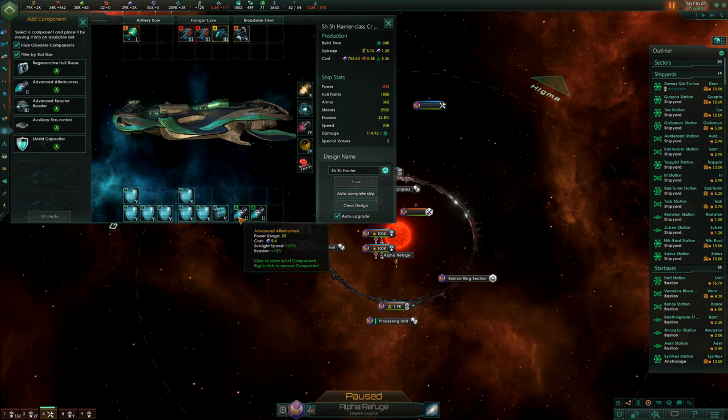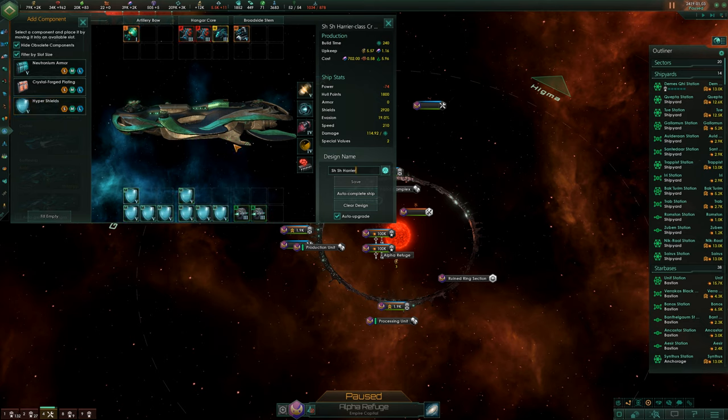The problem is it won't save because we don't have enough power. Click on the reactor slot and select the advanced reactor booster, which gives an extra 200 energy — you can see the energy displayed on the side. Now we've got plenty of energy, so we can add more shields if we want. Put a bit of armor back in and now we have enough energy to save.